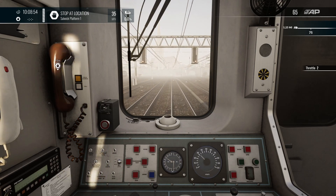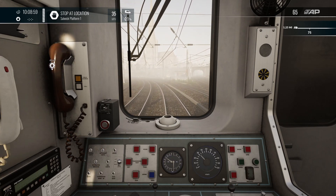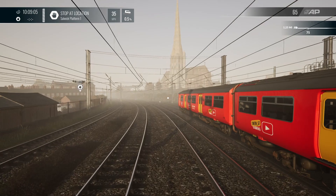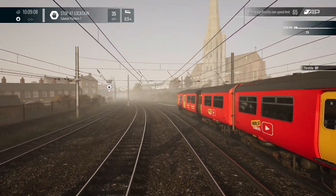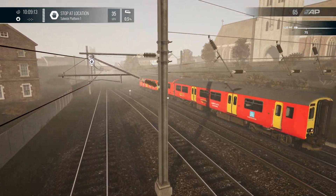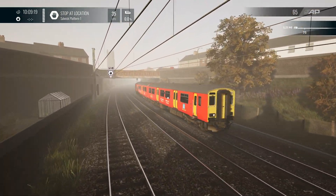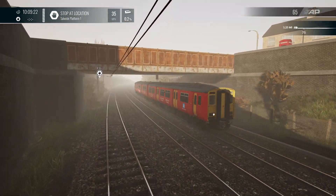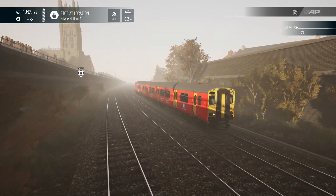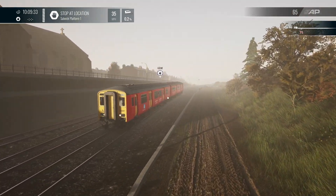It's a lovely livery though, isn't it - looking at it from a distance. I hope you guys are going to go and download this. If you've not got West Cornwall, you don't have access to the 150, but don't worry - the pacer is coming. If you've got the Blackpool Branches, you'll be able to get the same livery for the pacer, which will provide a little bit more variety on this route.